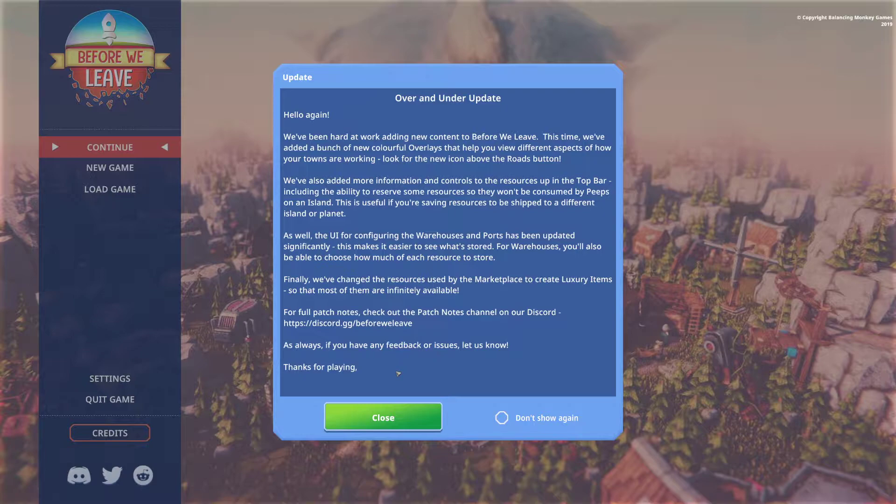So hello again — the developers have been hard at work adding new content to Before We Leave. This time they've added a bunch of new colorful overlays that help you view different aspects of how your towns are working. Look for the new icon above the roads button. They've also added more information and controls to the resources in the top bar, including the ability to reserve some resources so they won't be consumed by peeps on an island. This is useful if you're saving resources to be shipped to a different island or planet — something we ran into a few times during our playthrough.